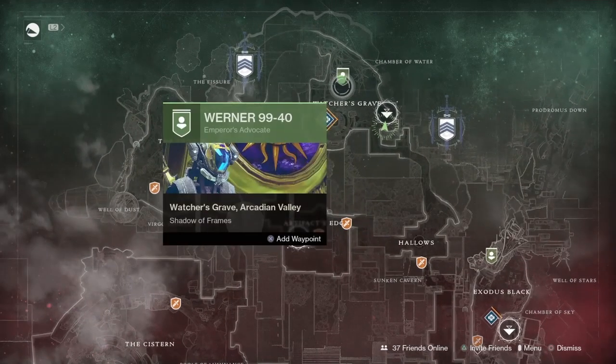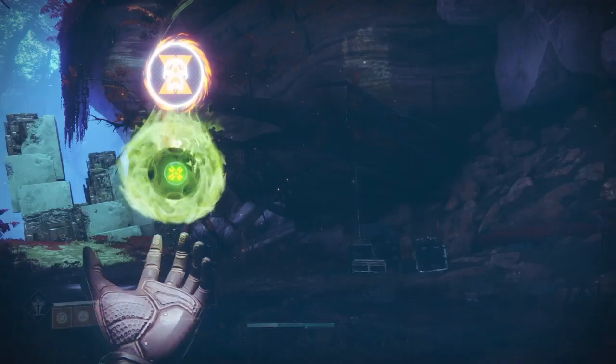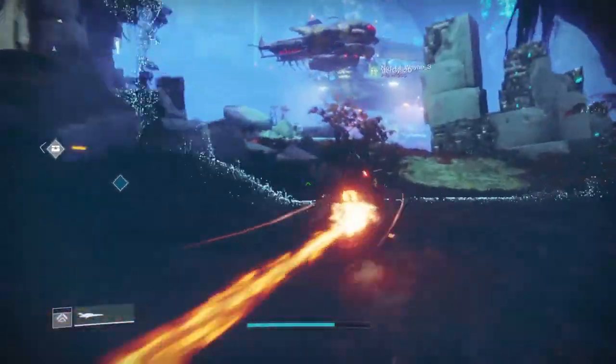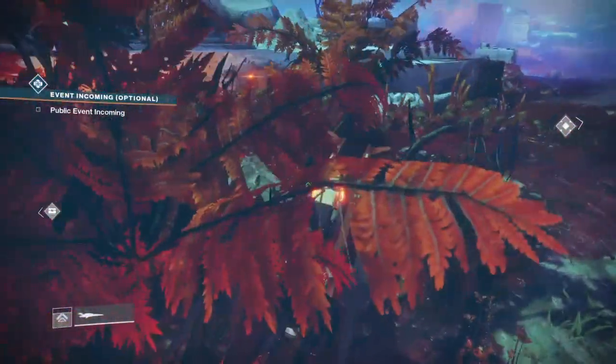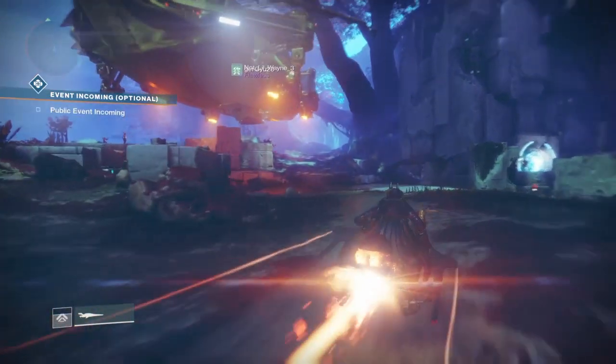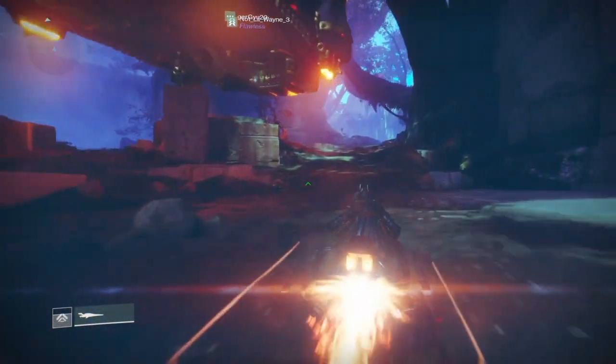If you're looking for Xur, he's going to be on Nessus this week. Head to Watcher's Grave — he's actually going to be up on the golden blimp trolley, whatever you want to call it. That's the quickest way to get to Xur.